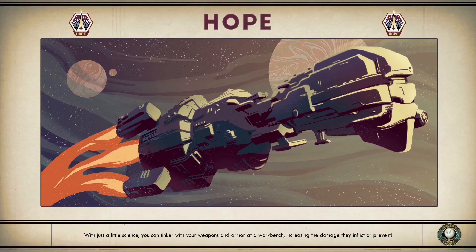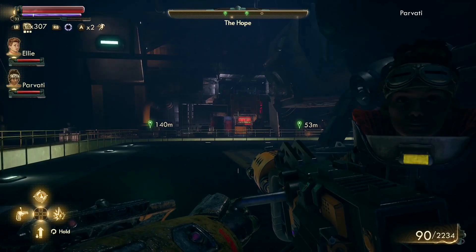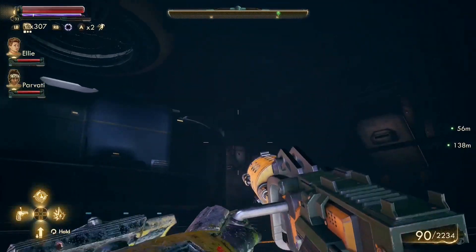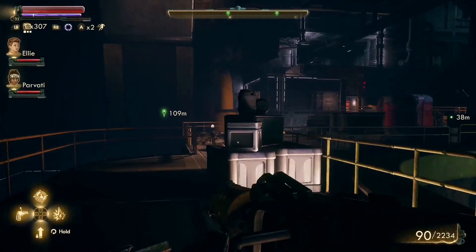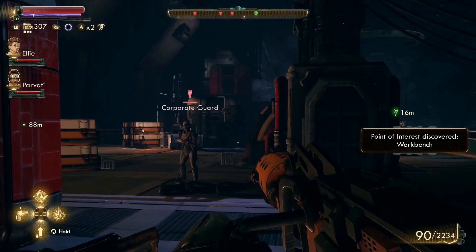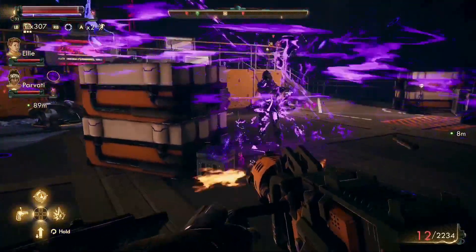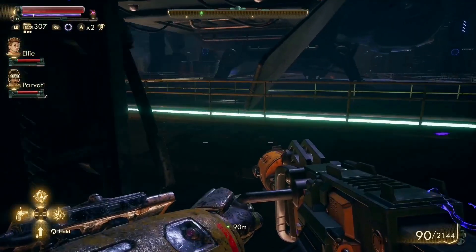We are finally on the Hope. Okay — auxiliary power and comms. We have two objectives. I've got no illusions — I'm pretty sure I'm going to have to fight my way through. Reasonably sure. Whoops — already seen. So much for the stealthy approach, but that's fine.